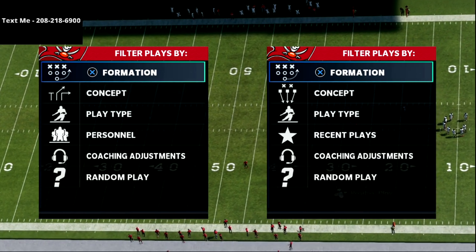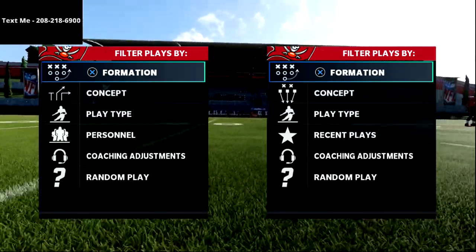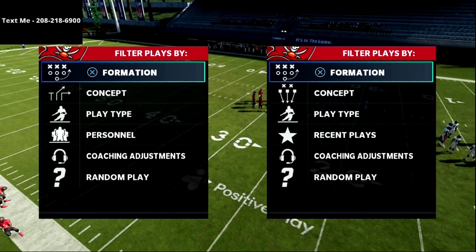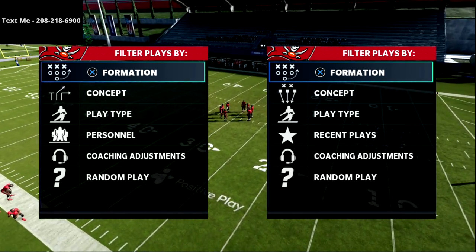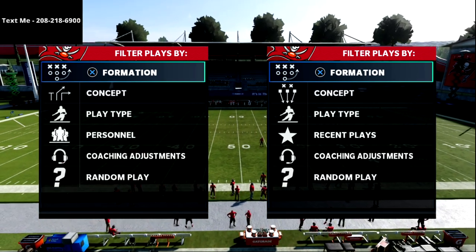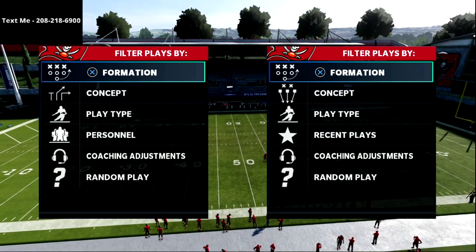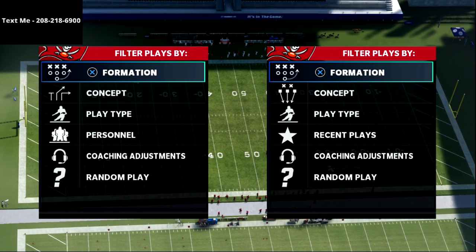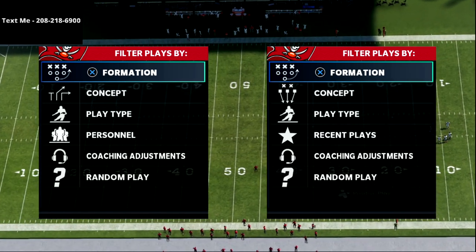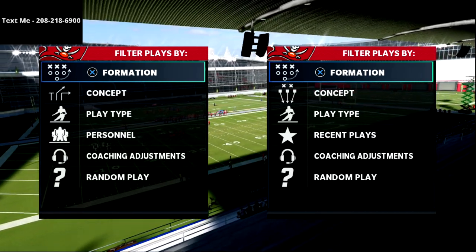What's going on guys, in this video we are in our Madden 22 training camp series. This is a series I do every year, designed to help you prepare for Madden 22. I've got a great offensive tip for you. This is going to help save you a lot of frustration when you're trying to read ebooks and decipher the code — understanding terminology like hot routing the left slot receiver to a slant or the right outside receiver to a curl.